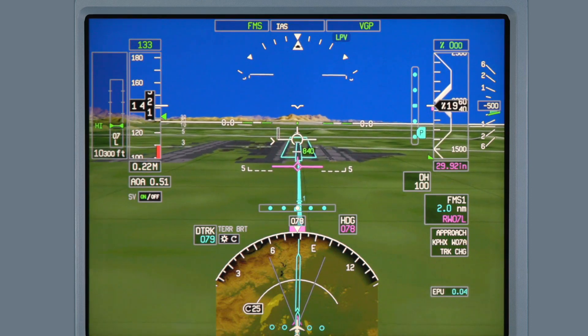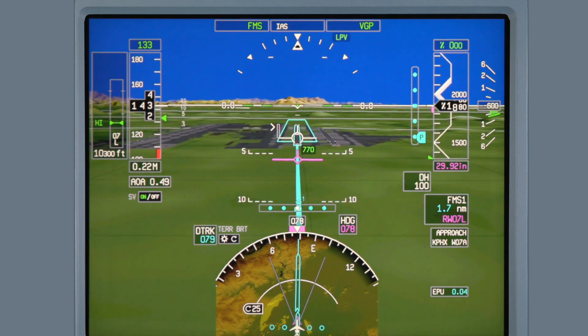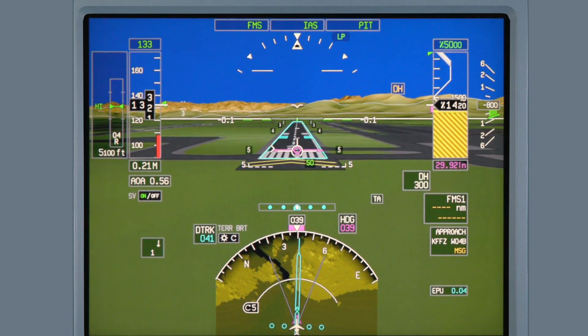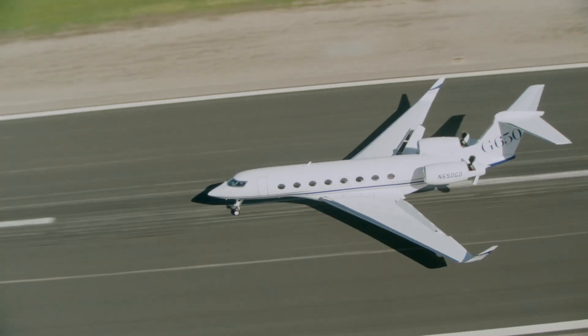As the aircraft approaches the airport, the enhanced airport environment can be seen depicting taxiways and other airport details. Improved runway threshold markings, glide path intercept point, and distance remaining markers work towards an almost seamless transition between the displays and the real world.